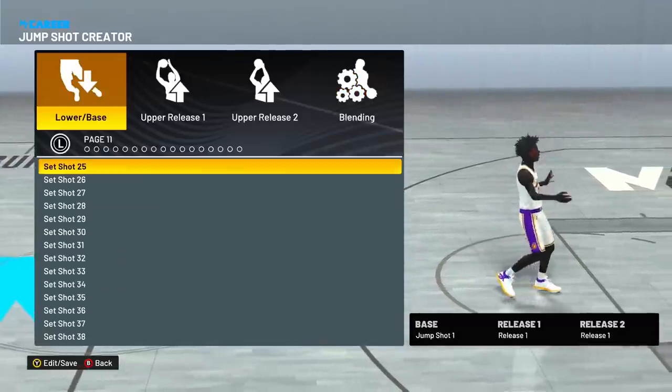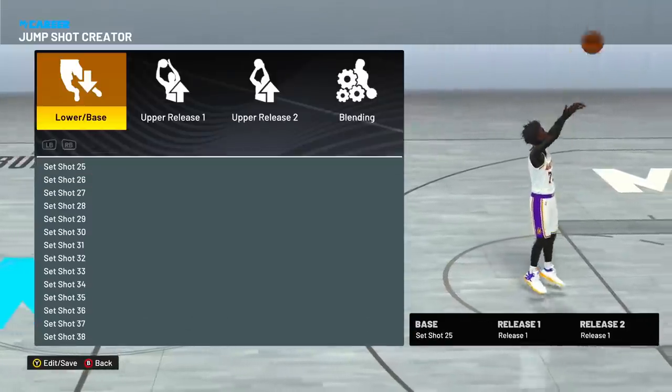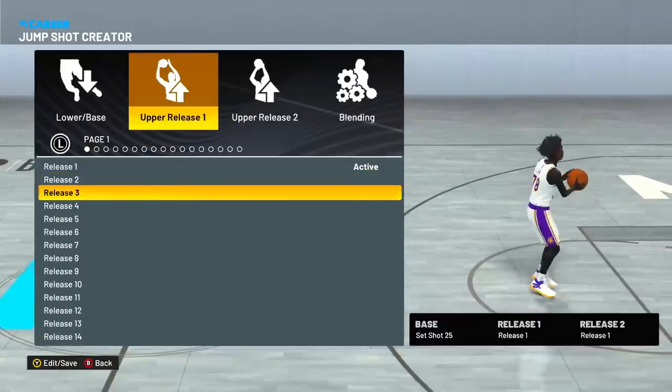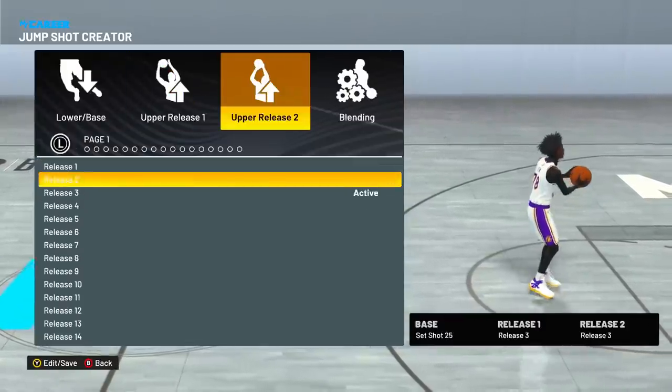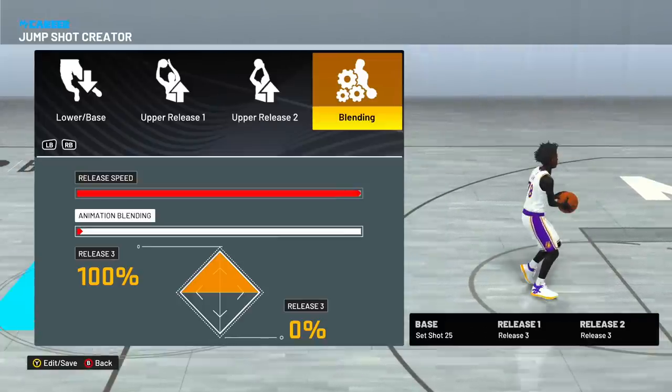For this last jumper, I actually mixed both of the best jump shots together and it came out to be one of the best jump shots I ever used. For the base, set shot 25. Upper release and upper release two are both release three. Release speed at max, and for the animation blending you can leave it regular since they're both the same jumper.